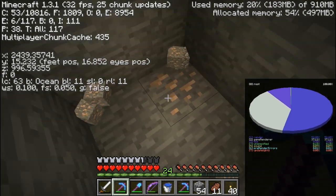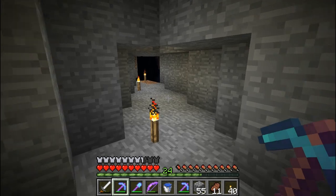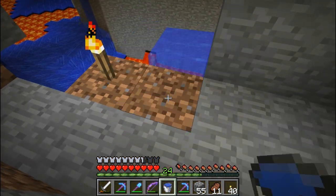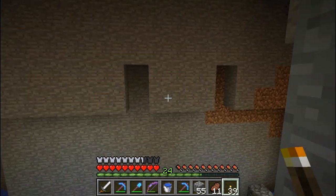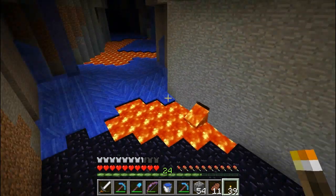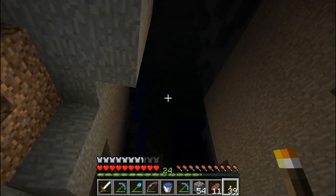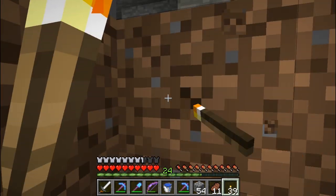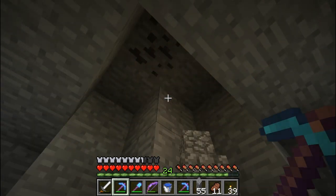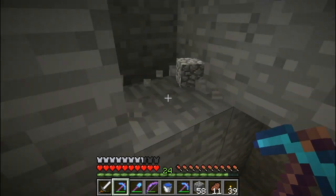I just realized I'm underneath the ocean — admittedly I should have realized that before. I'm looking on screen and it says ocean underneath my coordinates as the biome. It occurred to me another advantage of playing with large biomes is that once you do get into an extreme hills biome — which is the only place you can find emerald ore — since the biomes are big, you'll be able to find tons and tons of emerald ore theoretically. I just want to take a quick look since it's a nice deep ravine at the lava layer, to glance around and see if I see any diamonds.